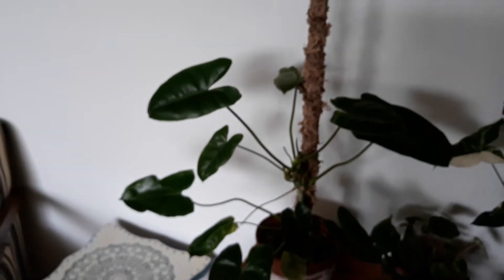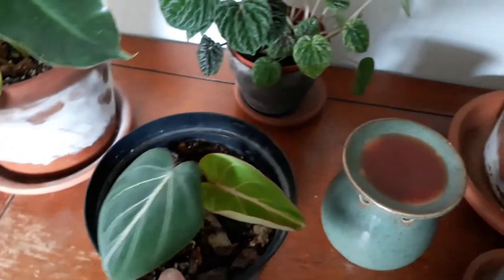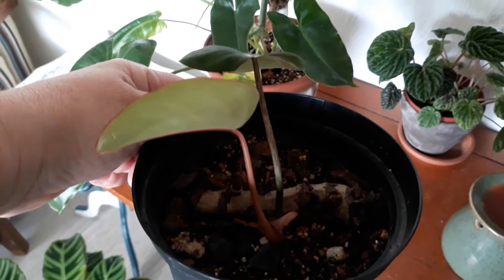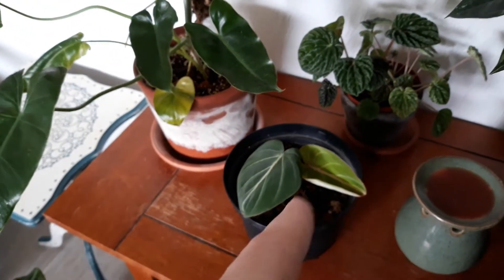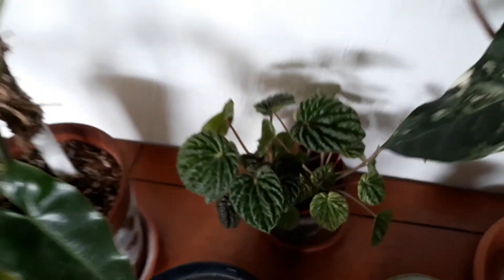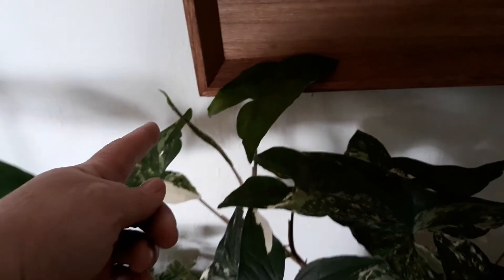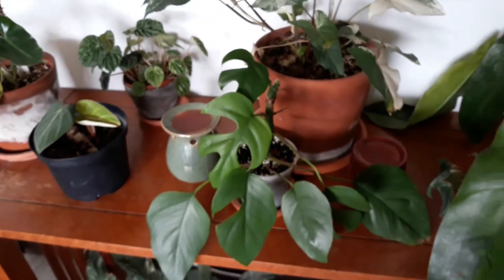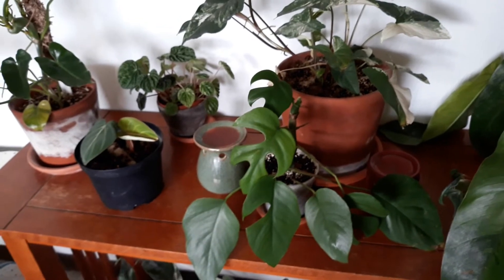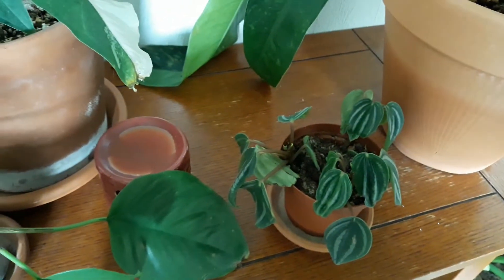Then if we come on down here, we have my Burl Marxii Philodendron, which is doing quite well — I cannot complain. Next to it, we have one of the cuttings that I took from the Gloriosum. It was a really big stem — there were three huge leaves on it, they completely died back, and this is what I'm getting now. I'm just waiting to see this thing get back. Behind that, we have a Variegated Peperomia. Here we have my Variegated Syngonium — she's growing quite well, she's very pretty and she's putting out a new leaf. And then we have Raphidophora tetrasperma here. Love this plant. It went through a stage where it put off a couple new leaves really fast, and now it's just like bleh. And then under here, we have another Peperomia Watermelon.